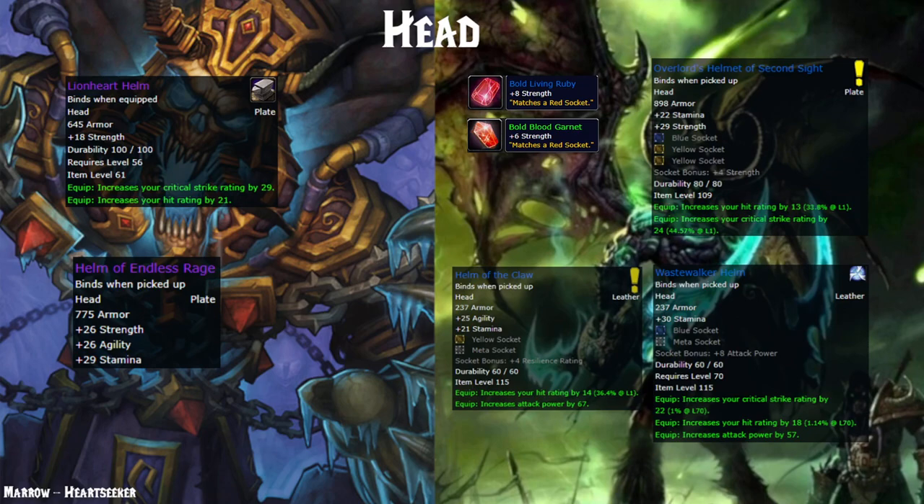I've also listed the Helm of the Claw from the Steam Vaults quest, and the Wastewalker Helm from Heroic Old Hillsbrad, which is a pain. You could go for those; however, they require a meta socket to actually be good, and it's unlikely that meta sockets are going to be available or cheap at the beginning of the game. I would honestly just go for the Overlord's Helmet of Second Sight until you have the money for a meta socket, and then you might be able to use one of the other two options, which are more offensive but lack survivability.